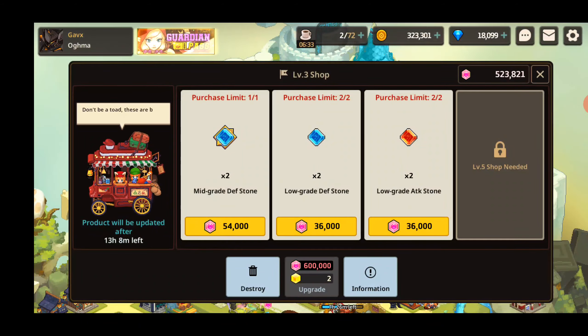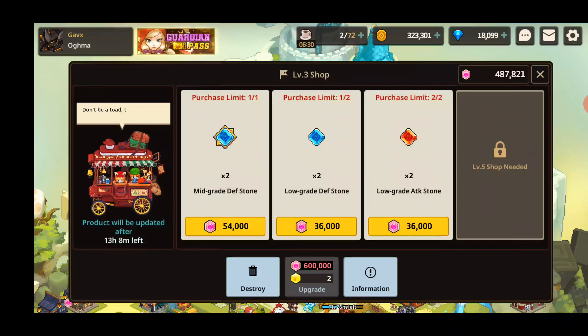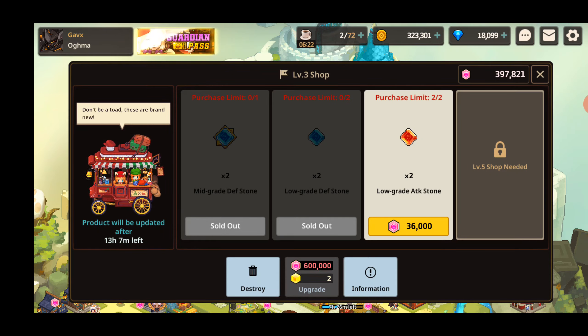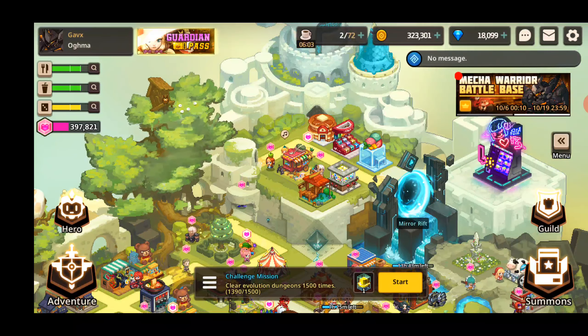I've never really seen anything that's made me want to spend in the shop. Sometimes I need the mid-grade blues. Usually it's something like 50 gems for a couple unique hero shards. And those 50 gems could get me like 25 coffee, and then 25 coffee would probably get me about the same amount of shards. So the gem efficiency just isn't there for me.